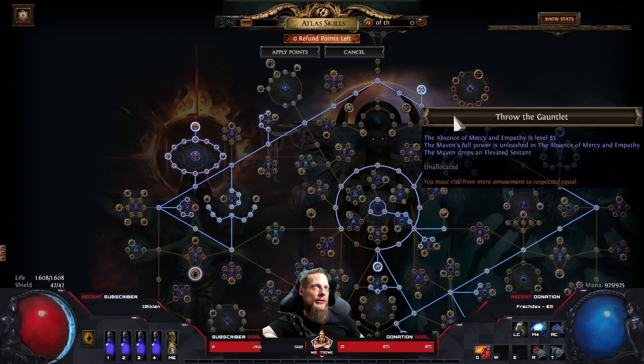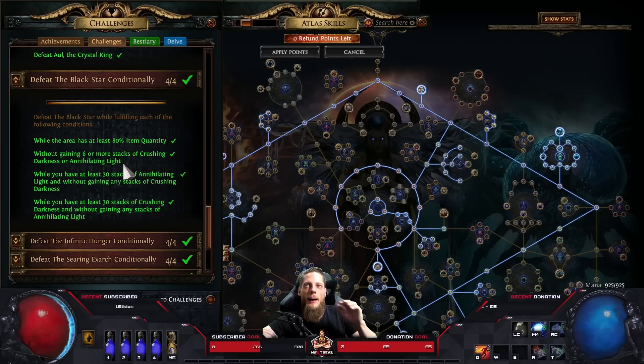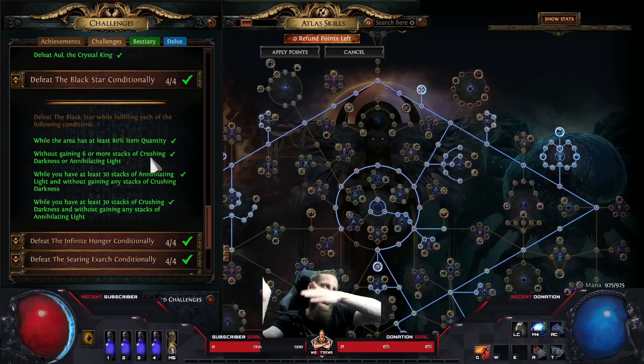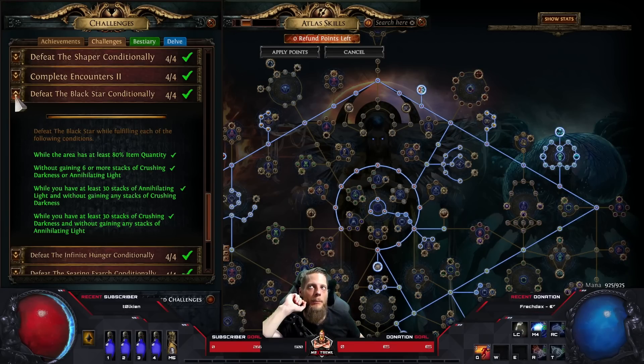Black Star conditionally - at least 80% quantity is super easy with Hate of Hubris since everything is doubled. Without six or more stacks of Crushing Darkness or Annihilating Light - that's actually quite easy. You just stay in the red side, follow the red circle and never touch the blue one, wait about a minute, then buy another and do the exact opposite in the blue center. Alternating sides while staying under six stacks was manageable.